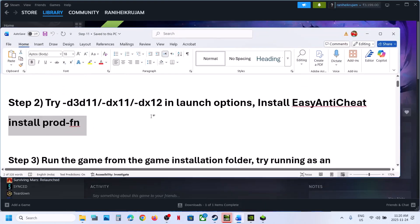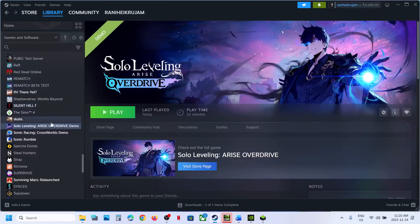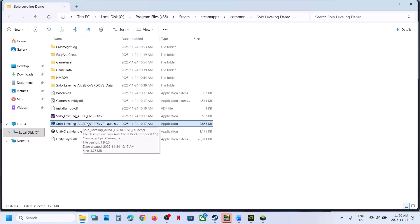Still not working. The next step is to run the game from the game installation folder. Make right-click on the game, Manage, Browse Local Files. Then make a double-click and launch the game from here and check. If that does not work, you can even make a double-click on a different exe and check.